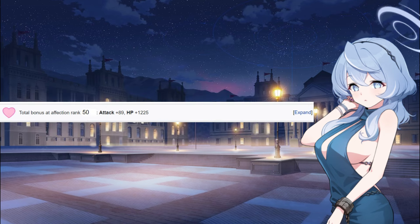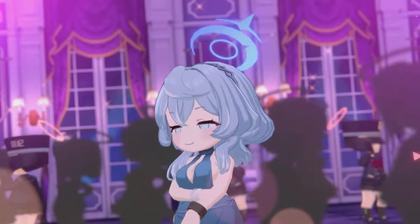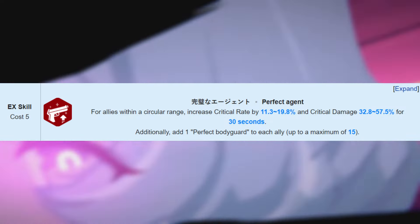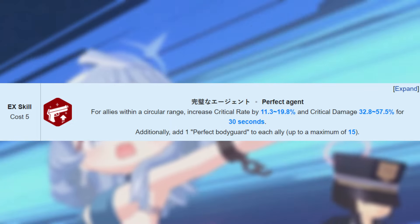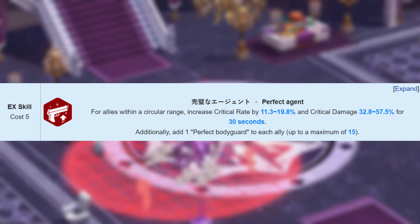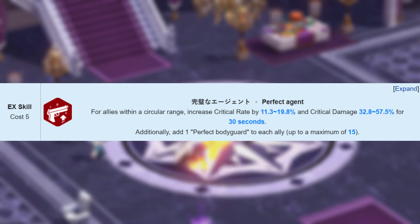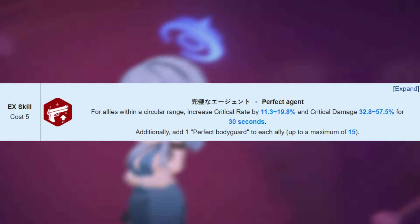With the total bonus at affection rank 50 being attack plus 89 and HP 1,225. Her EX skill, Perfect Agent, increases critical rate by 19.8% and critical damage by 57.5% for 30 seconds for allies within a circular range. Additionally, it adds 1 perfect bodyguard to each ally, up to a maximum of 15.